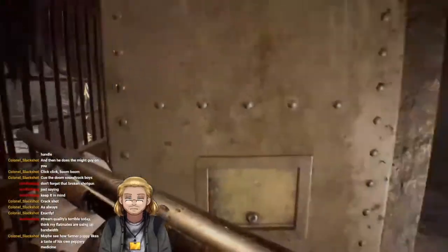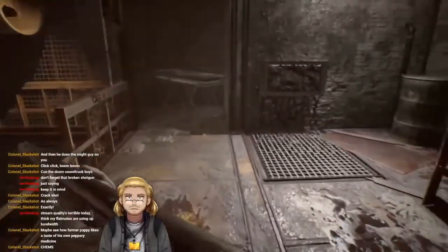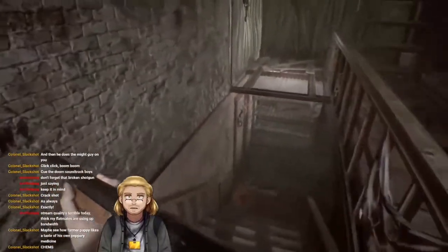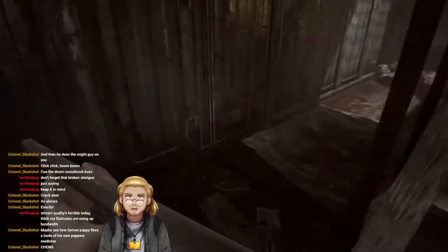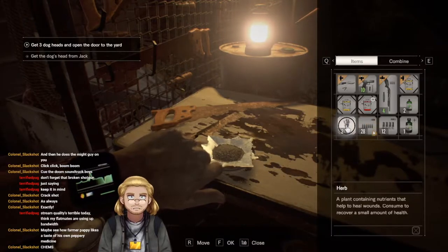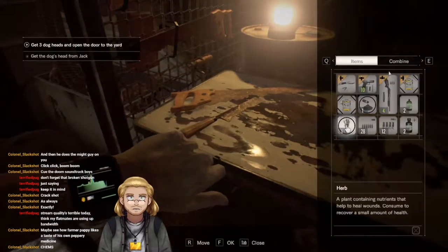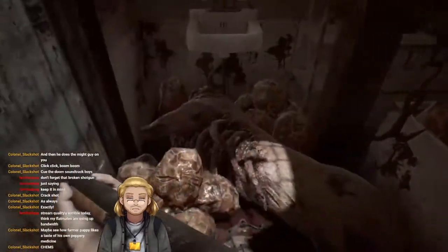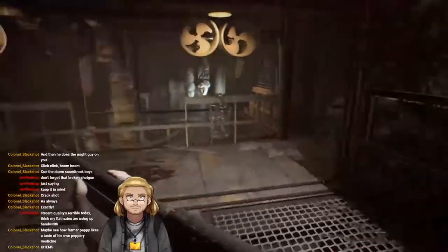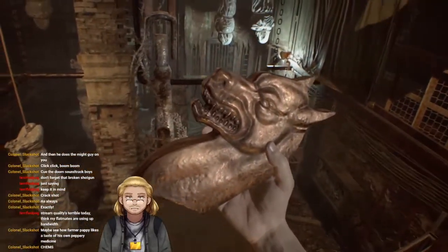Find some gunpowder, that'd be nice. Snake key — anything down here? I would like some gunpowder please. I will make a big heal and use that to make bullets. Let's trigger this trap — yep, there it is.